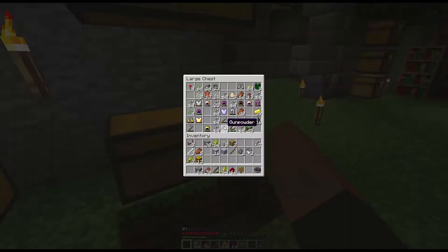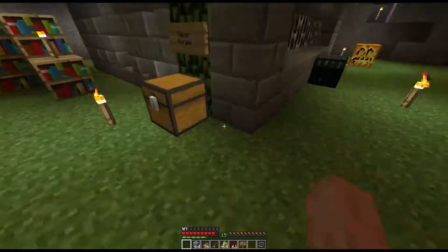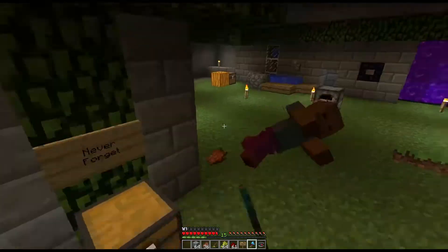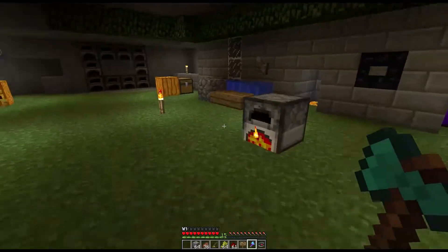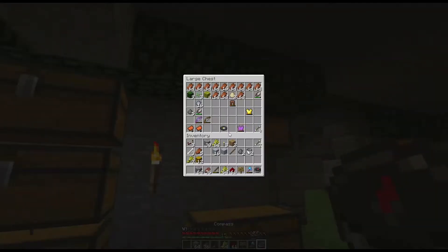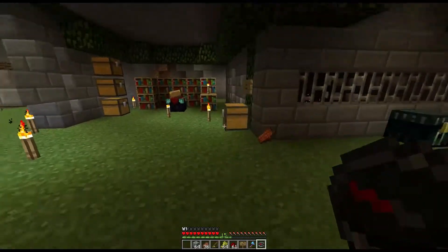We've got plenty of wheat. We need saddles. Oh, he's escaped! How has that happened? I can't remember where I put my sword. As you can see I am still putting the highest level of preparation into these episodes. Right, actually it does matter — I need that sword. So there is a hardened clay. And have I got anything that I can dye with? We have a rose.